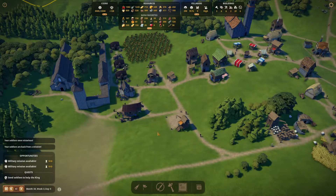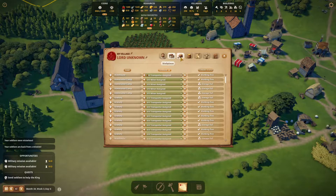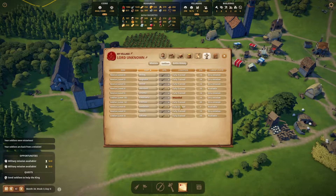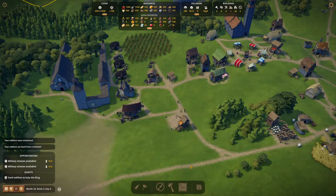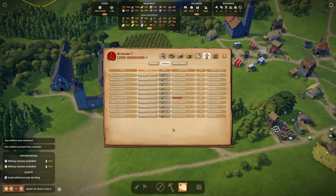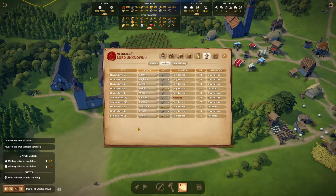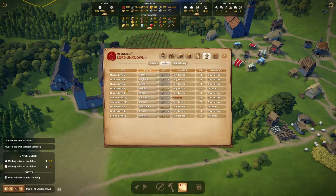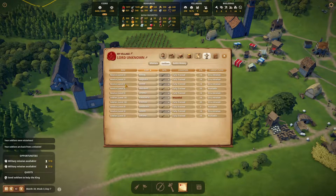Your soldiers were victorious and they're coming back from a mission. The weather is coming soon. We have plenty of food, so I'm not too worried. We have one guy wounded, the rest are all in full health and fully trained, so we can send them out soon. I got a question last time about why I don't promote all my soldiers all the time — well, you can't. They have to reach a certain level before you can actually promote them. For instance, this novice is only level 3 and even if you get the promotion screen you can't promote him. He has to be like level 5 or 6, and then you can actually promote him.